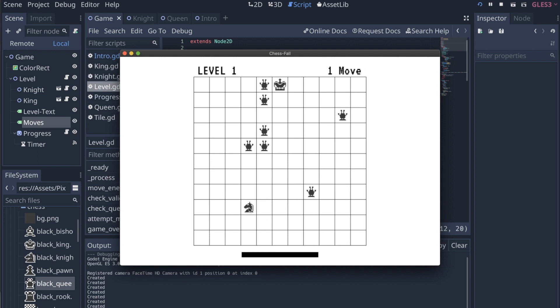When I move, I have two moves. At the end of my second move, the queens will move. I have to move before the progress bar at the bottom reaches zero. And then when the queens move, if they're able to kill the knight, they will kill the knight.